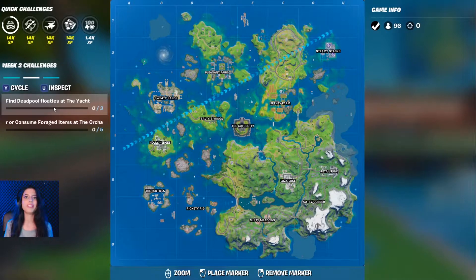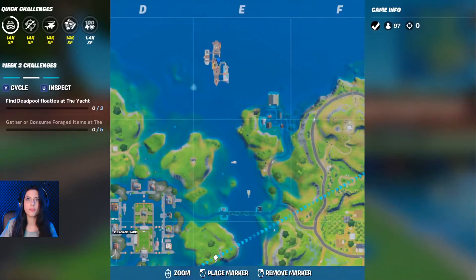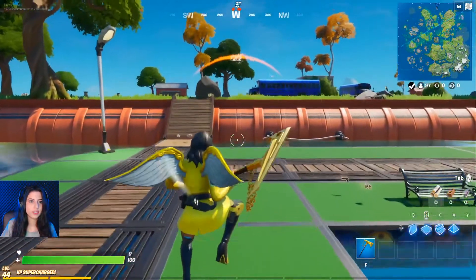Hey guys, welcome back to Treasy Peasy. I'm gonna do a challenge — find Deadpool floaties at the Yacht. The Yacht is right over here next to Pleasant Park and you just gotta go there and find Deadpool floaties. I'm gonna show you the three locations of those floaties, so let's go there.